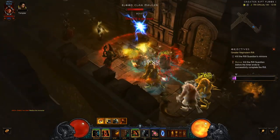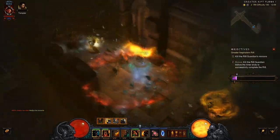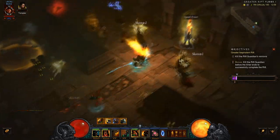But it melts elites — I've got a Bane of the Stricken in. It's not a very good grouping build, so maybe I might change out my Furious Charge with a Stomp, just to try and group people together. But area damage is not really what this build is about.